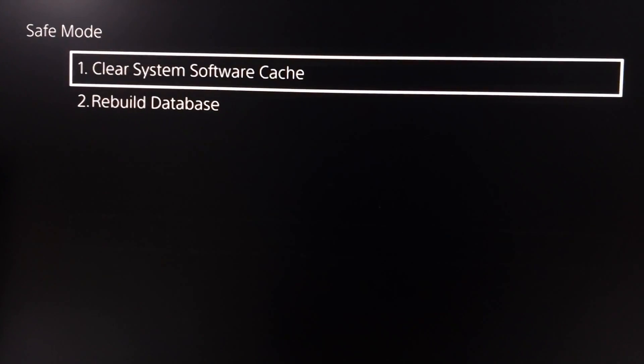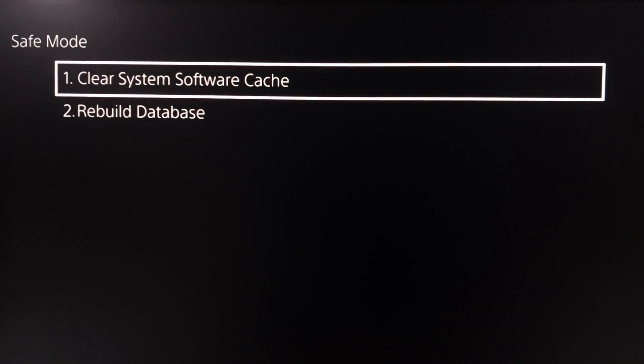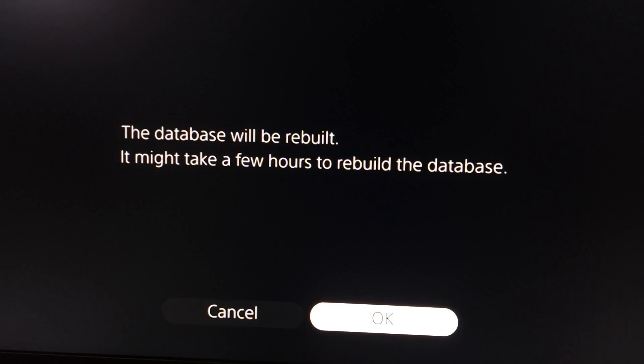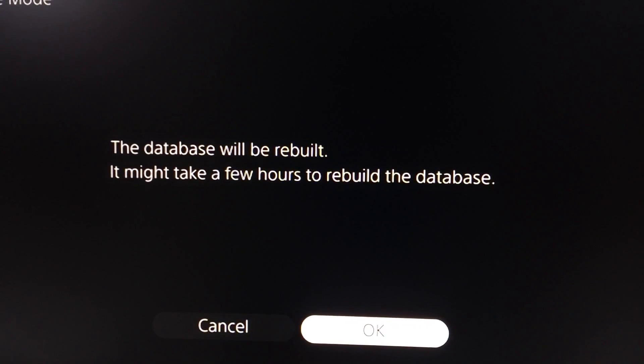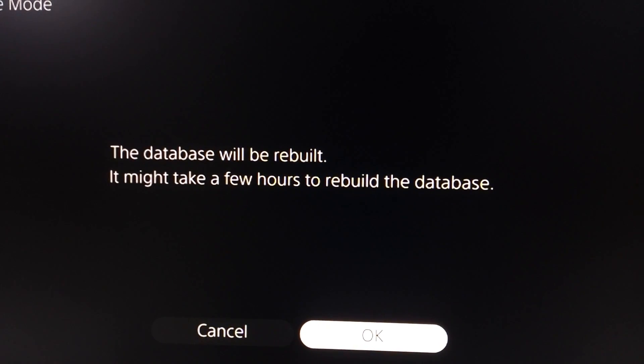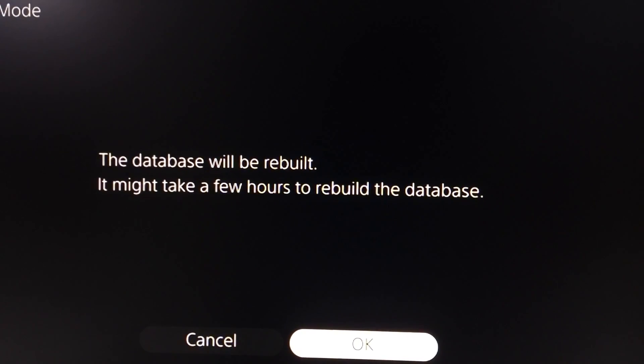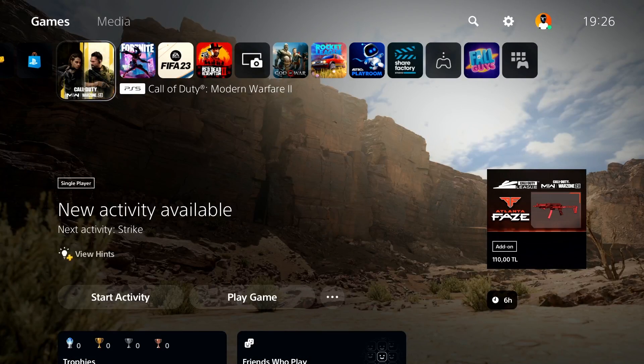If that didn't work, go back to Safe Mode again. Select number six: Clear Cache and Rebuild Database. Then select option number two: Rebuild Database, and select OK. Go ahead and rebuild the database to fix this issue — sometimes it works.